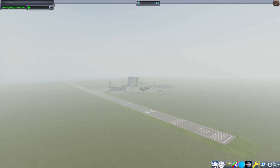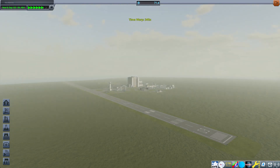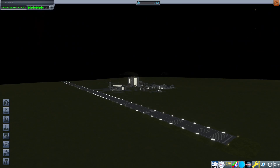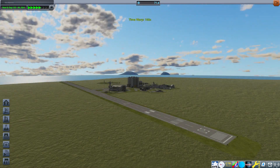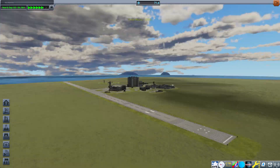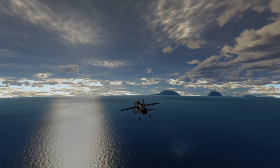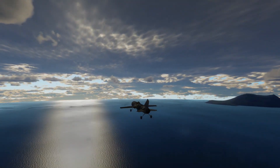Hi everyone, welcome back to another video about Kerbal Space Program. This time I'm showing you a mod that I think is really cool — which you can see in the background right now. It's where all that volumetric fog is coming from, and where these beautiful clouds are coming from. It's the volumetric clouds mod by blackrack. Throughout this video I'm just going to do a quick time-lapse of different settings to show you what the mod looks like. I hope you enjoy.